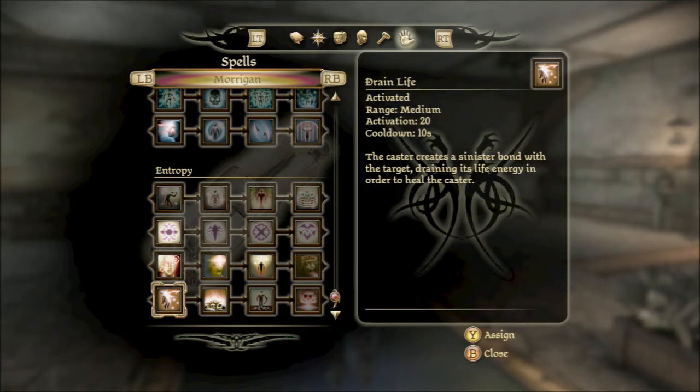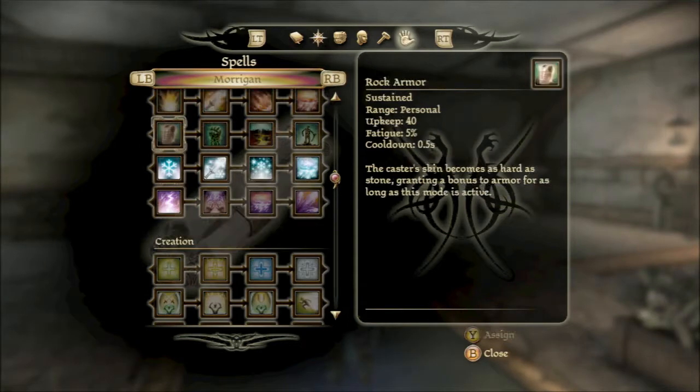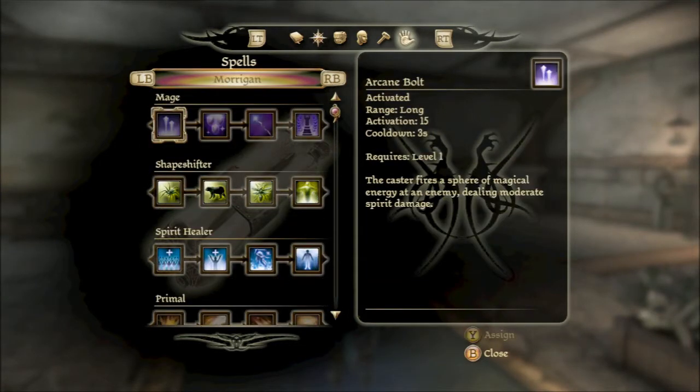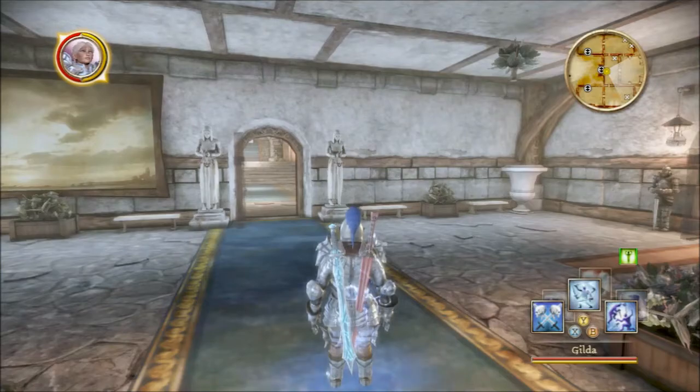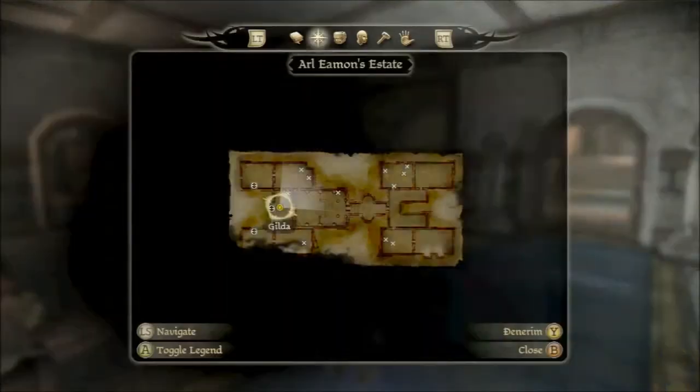Of course I'll be leveling her up as necessary, but I am planning on taking her to the actual Landsmeet. It is always good to have a mage in your party that can fight offensively. She is a spirit healer, so it won't hurt us much to switch her out for Wynne. And honestly, considering how pivotal a character she is to the Dragon Age series, I do find it would be appropriate for her to accompany us to the Landsmeet. That's why I'm checking out Morrigan's spell repertoire.